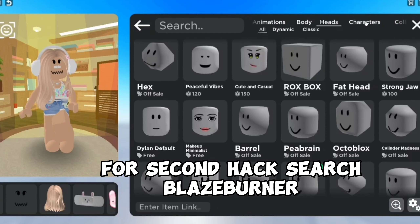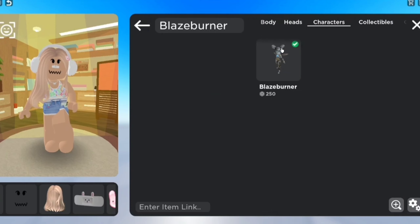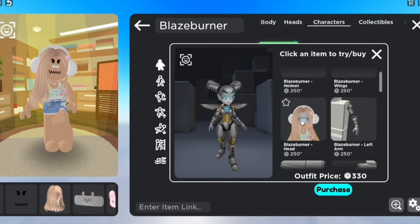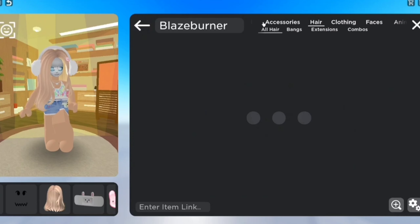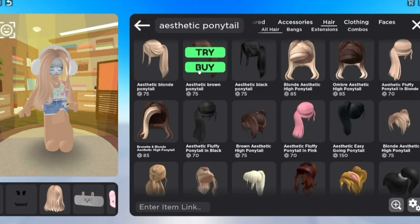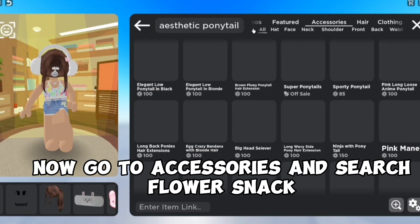For the second hack, search 'blazeburner'. Now go to hairs and search 'aesthetic ponytail'. Now go to accessories and search 'flower snack'.